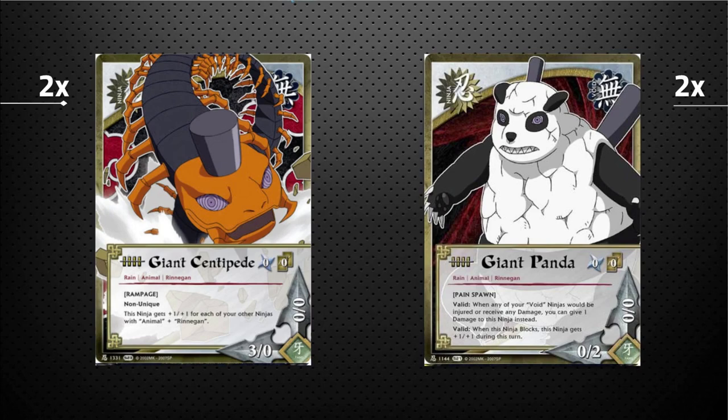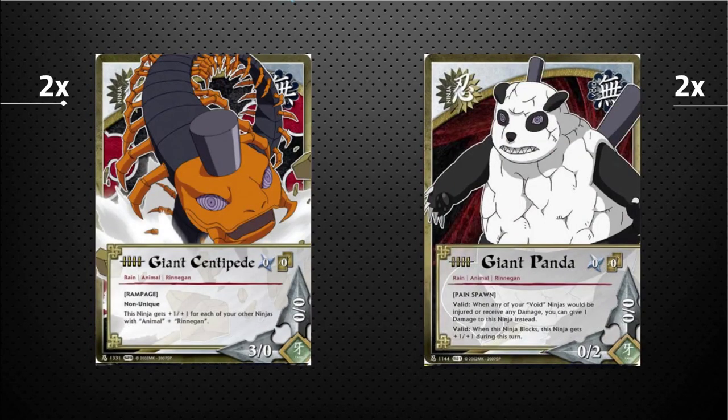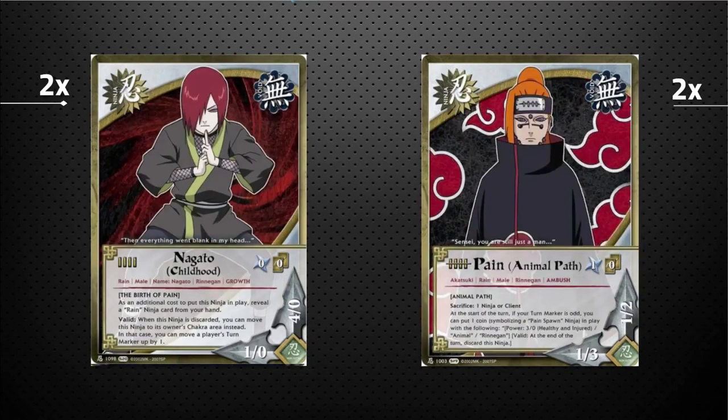Combined with the Heretical Icon, which we'll talk about shortly, Giant Panda just negates all damage for your entire board — it's ridiculous. Giant Centipede is also not unique, so you can have more than one on the board at a time, and he synergizes with himself. Five power is an extremely relevant power line in this game.